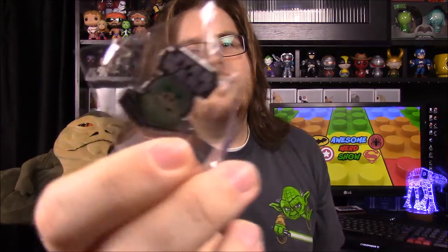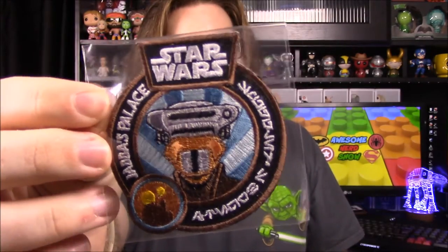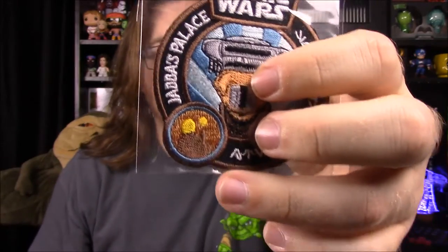First up we have our patch and our pin. The pin is a Gamorrean guard — those little pig guys. The patch, I say 'Bousch' but it's Princess Leia in her bounty hunter outfit. And then down here it's got a little picture of Jabba's Palace against the two suns on Tatooine, which is really cool.